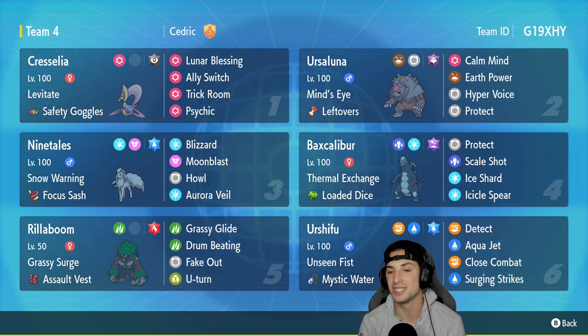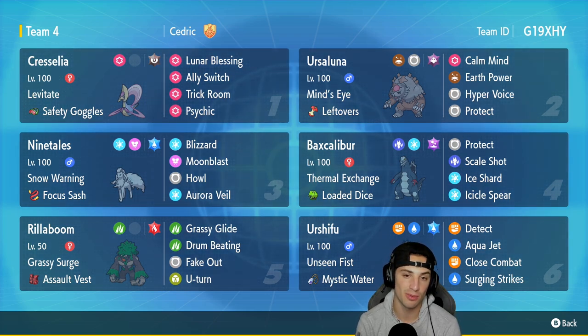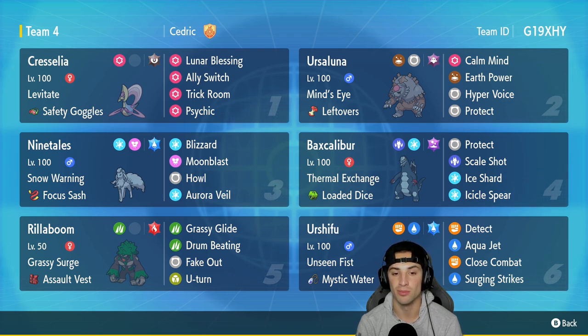In our second slot is the star of the show - Blood Moon Ursaluna with Mind's Eye, which is a brand new ability, and Leftovers as its item. It's got Calm Mind, Earth Power, Hyper Voice, and Protect. In our third slot we got the lovely Alolan Ninetales, which is really good at setting weather and granting weather control to your team. It's got Snow Warning with the Focus Sash, then Blizzard, Moonblast, Howl, and Aurora Veil to set up both Reflect and Light Screen in the same turn.